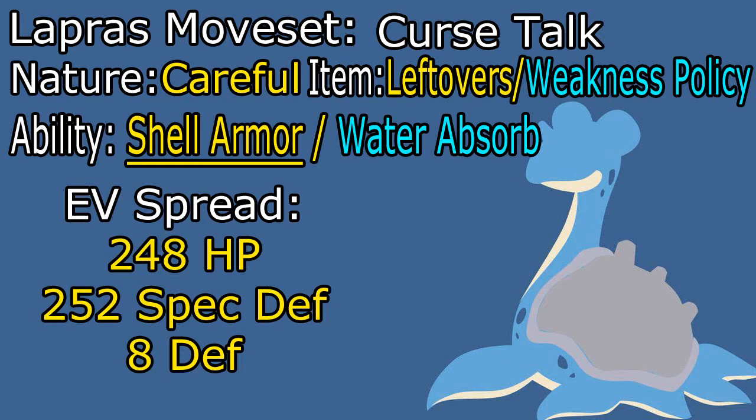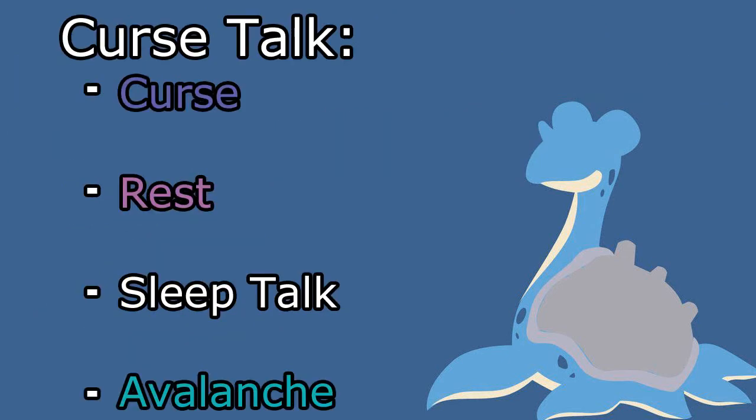We want the extra bulk. I want to stress — this is a set primarily for fun. Don't expect to be sweeping Pokémon left and right; I've only managed to take out one or two of my opponent's Pokémon with this set. The moves are Curse, Rest, Sleep Talk, and Avalanche. The idea is that when we use Curse, we will be slower than our opponent guaranteed, in which they will hit us, and Avalanche will get the additional benefit of double damage — going from 60 base power to 120 base power. After the attack boosts and the fact that it's a STAB attack, we're ideally hitting for some sizable damage.